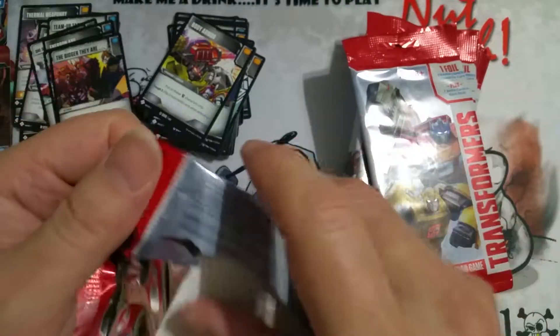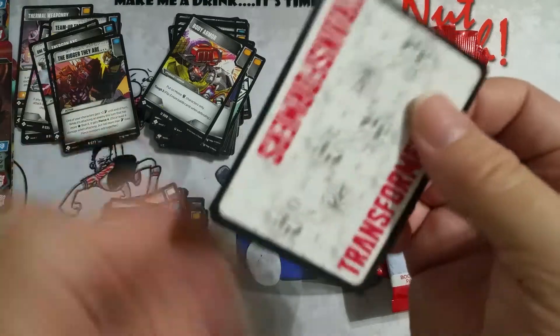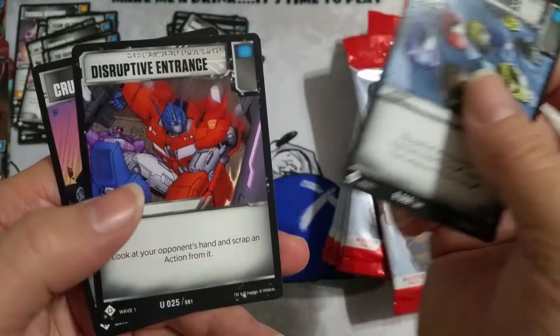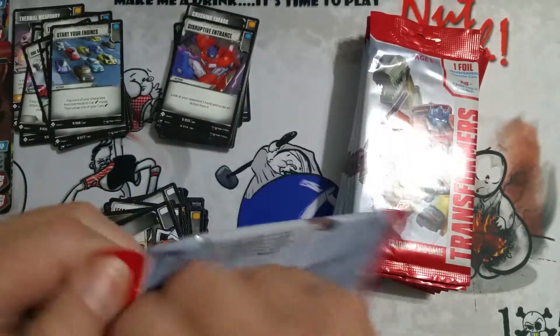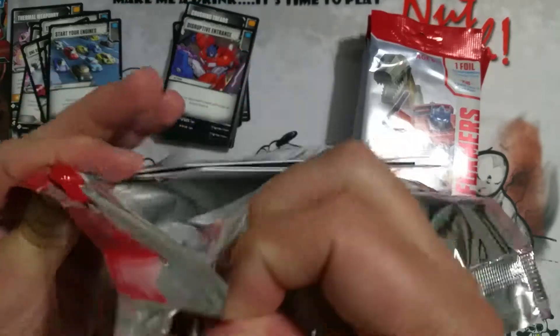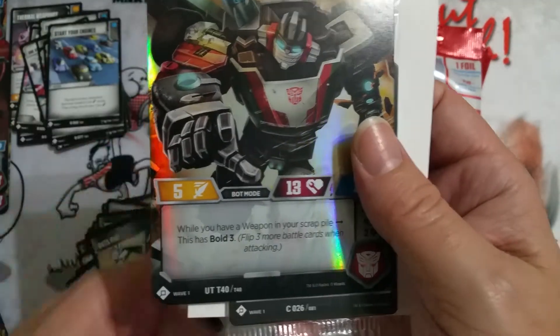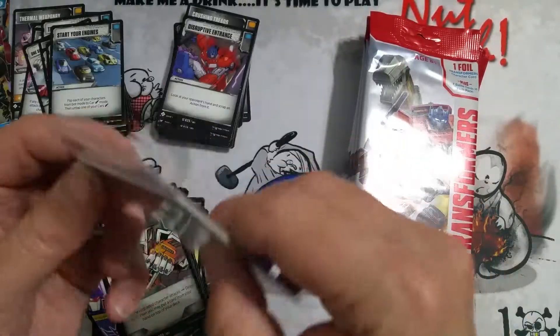It affects my family life, affects everything, affects the game design timeline. Freedom Fighter common Optimus Prime - selling that to you guys for 10 bucks. I got two, so that's 20 bucks - might actually pay for this box. Start Your Engines, Disruptive Entrance, and Crushing Treads. I needed the month off to recuperate. Someone told me they never received their cards - I'm really perplexed as to why people aren't receiving their stuff.